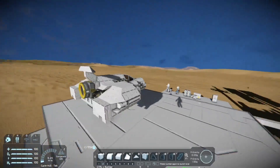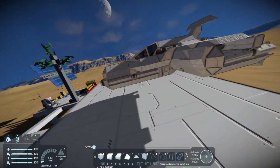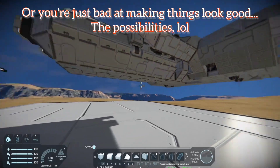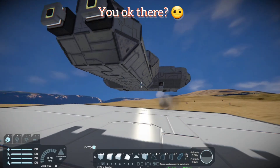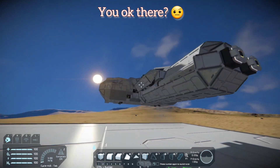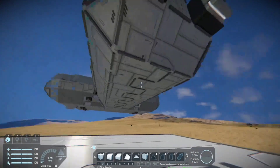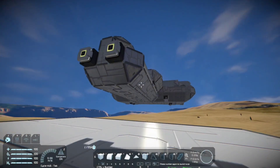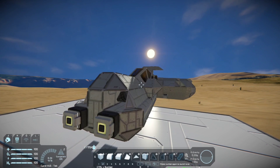Before you say anything, yes I know the rest of the ship kind of looks ugly — it was not built for this. It was actually built for another series we were doing with aerodynamics and didn't have half of the thrust that it does now. But let's go ahead and get into making some landing gear.